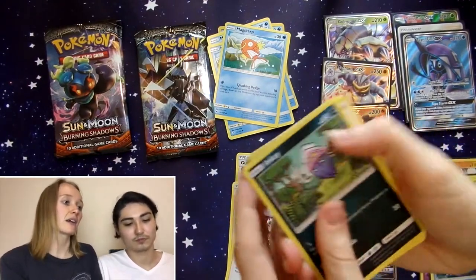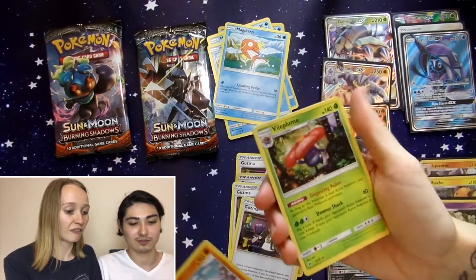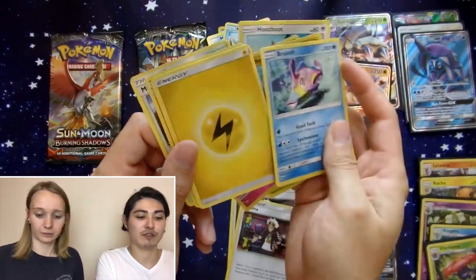And it's about to get even better. Crabrawler, Morelull, Sandygast, Reverse Holo, Sawk, and a Vileplume Holo. Marill, Hoothoot, Rhyhorn, Cutiefly Reverse, and a Bruxish for the rare.